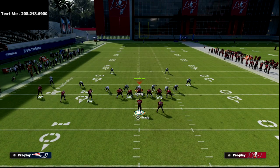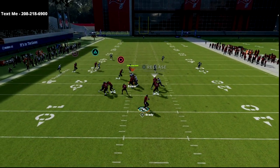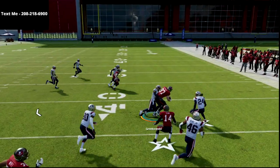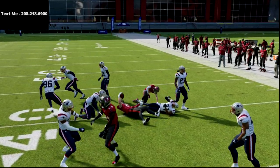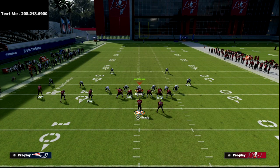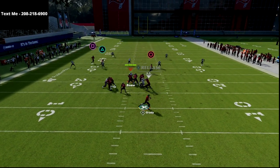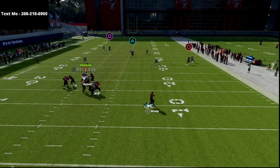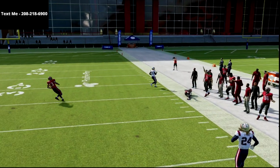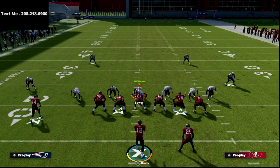The other thing I like is this is basically Trips Tight End's version of PA Boot Over — it's pretty much the same routes. You can break down, you can go to the delay fade, and the delay fade is so good. But the crosser is so much better from Trips Tight End because it gets over the 30-yard cloud, not even close. I promise you they're going to leave it 99% of the time — they're not going to cover it.